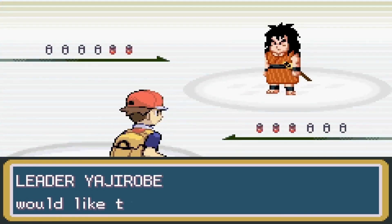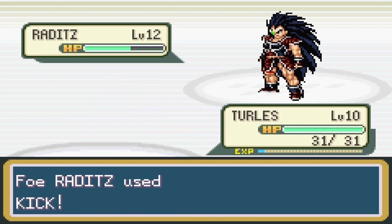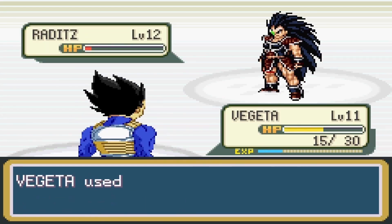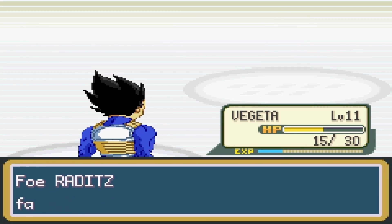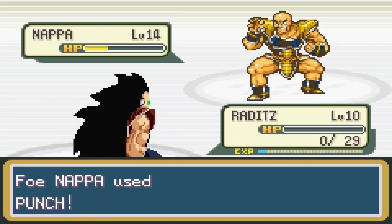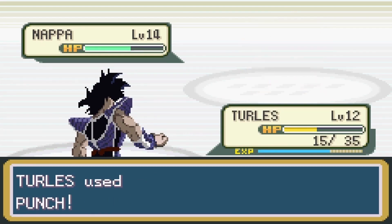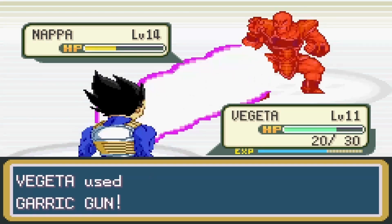The first gym leader is Yajirobe, and he uses Saiyans like me. Yajirobe's Raditz kicked my Turtles and Vegeta's ass, but Vegeta was able to take care of him. After Raditz, Yajirobe sent out Nappa, and I sent out my Raditz. Nappa kicked my ass. Back to training, I guess. After some quick training, I was able to beat Nappa with a few punches and a Gallic gun.